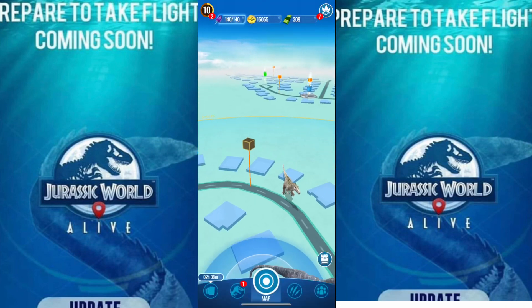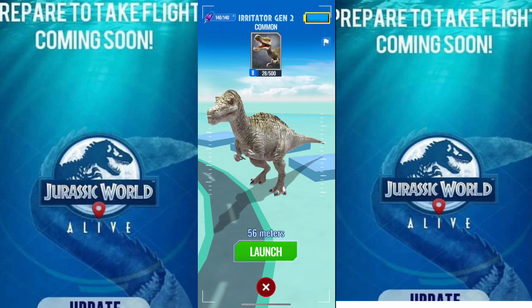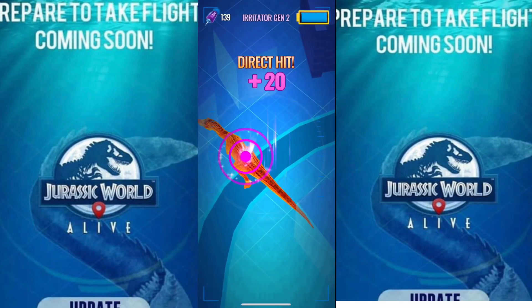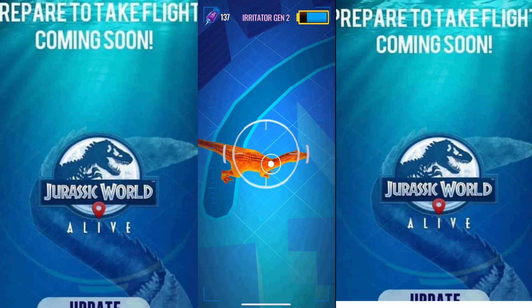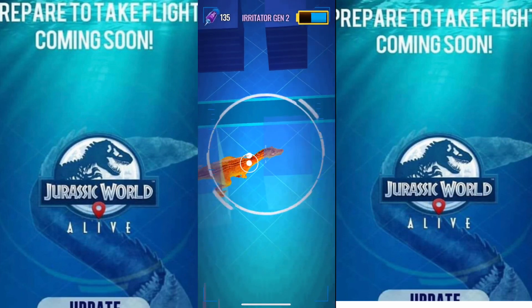I'm going to put the image up on screen right now. It shows a water background with what I'm going to say is a Mosasaur tail. And it says 'prepare to take flight.' I don't know what it actually says because I'm not looking at it at the moment — I'm just playing the game.